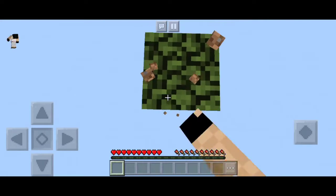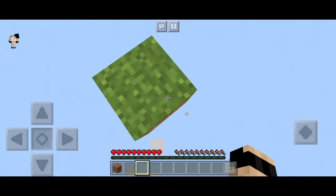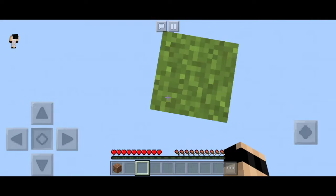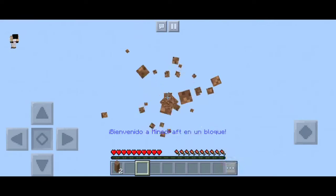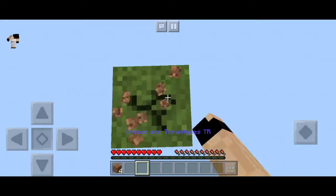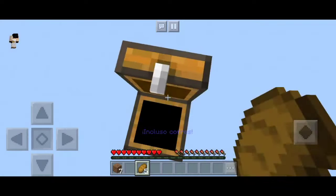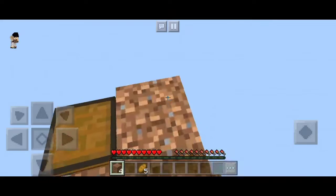I uninstalled my Minecraft and then put in the old version so that I can play this. The nether update is so buggy, so I didn't want to play that. Maybe wait until it's released to play that. So yeah, this is how we start this game. As you can see, just opening blocks now. We can just place these around so we have a place to stand.